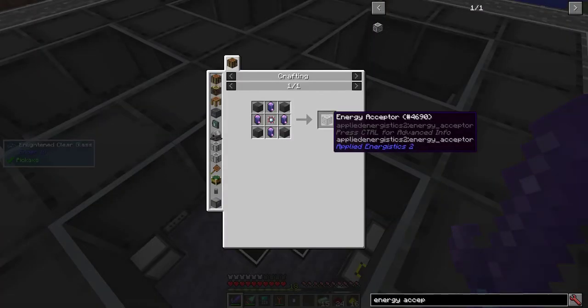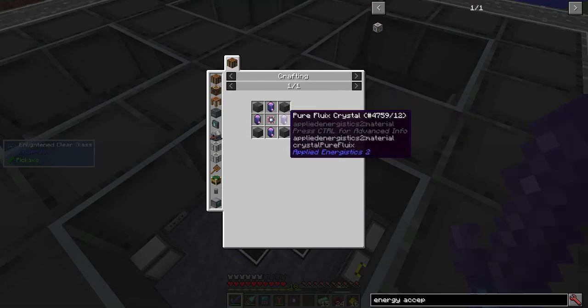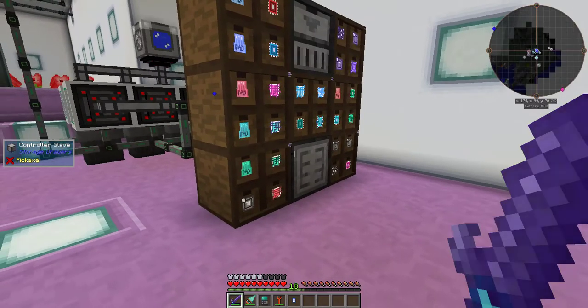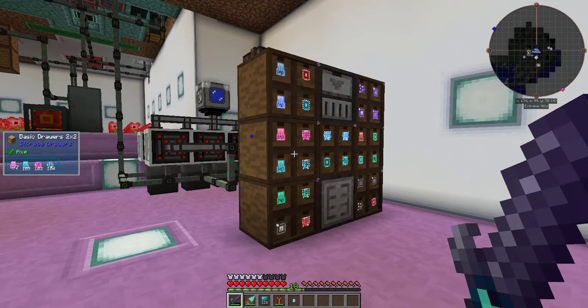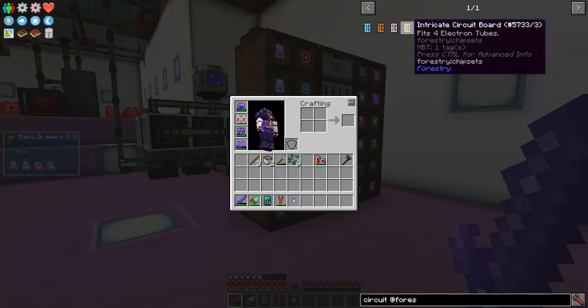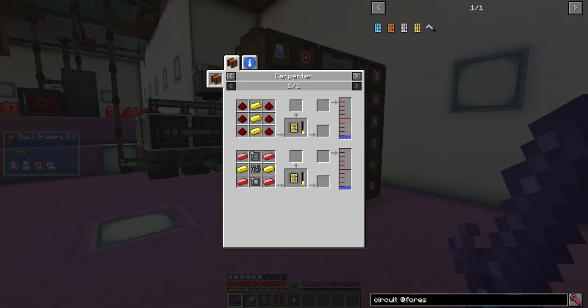I have channels off, so the first thing I need to do to get into Applied Energistics 2 is make an energy acceptor. But that requires those pure Fluix crystals and pure Certus crystals. So while I wait, I'm going to set up an automatic circuit production system — specifically forestry circuits, which require the calculator circuits I just started creating.